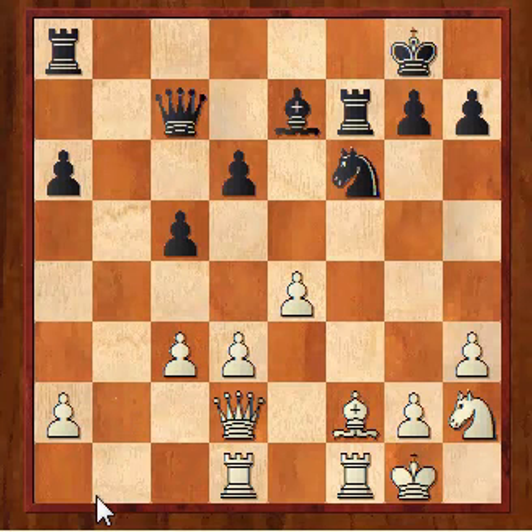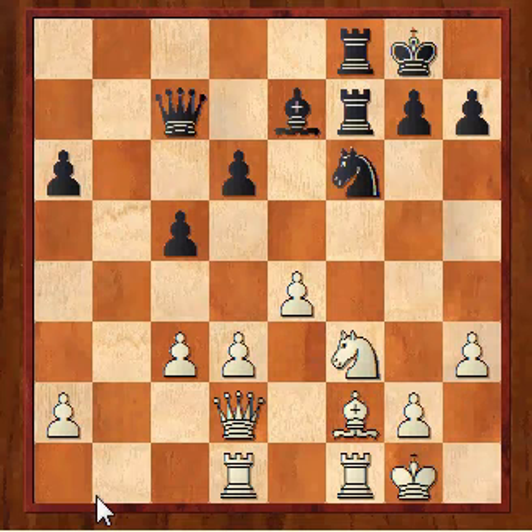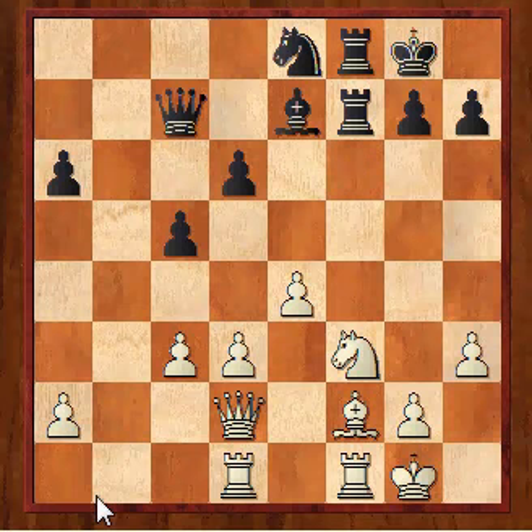He gets the open F file, but I don't think he's got enough for the pawn. In this position I was quite happy, confident in 3.5 out of 4 and maybe playing Andrew Greet or someone strong next round. Rook AF8, Knight F3 getting the knight back into the game and threatening Knight G5, so he played Knight E8, aiming to prevent Knight G5 and preparing to unleash the rooks on my kingside.